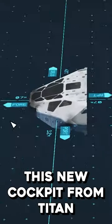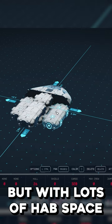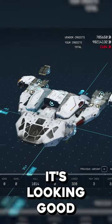He wants to try out this new cockpit from Titan, as it allows you to use two-floor connections. But with lots of hab space and the Stroud Eculent aesthetics, it's looking good.